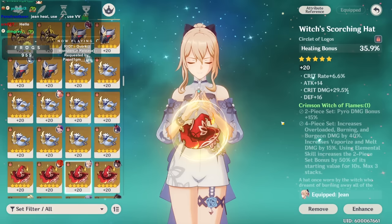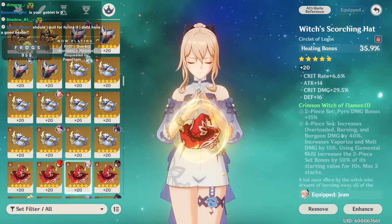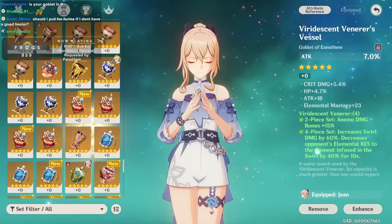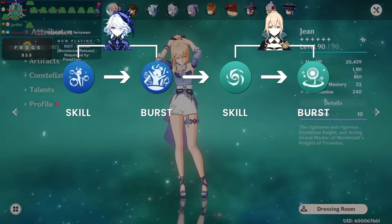One thing most people will have a problem with: they won't have a healing bonus Viridescent Venerer circlet. If you're having trouble forcing 4VVD, you can skip the healing bonus circlet and use crit — that's totally fine. Healing bonus is the best Furina-supportive build. If you want a build perfect for Furina: ER, attack, healing bonus — that's for Furina. Any other build is more Jean-focused, which is totally fine.